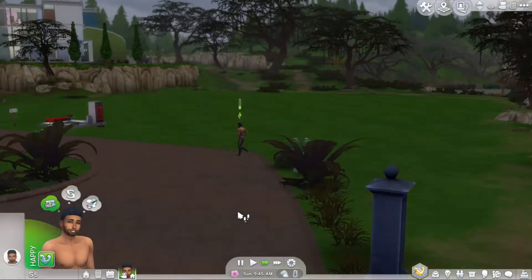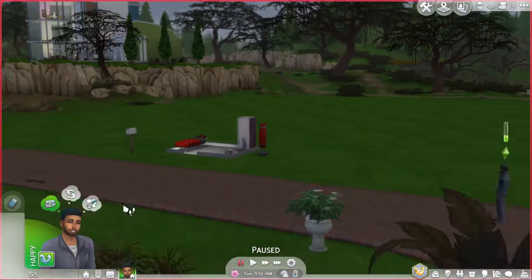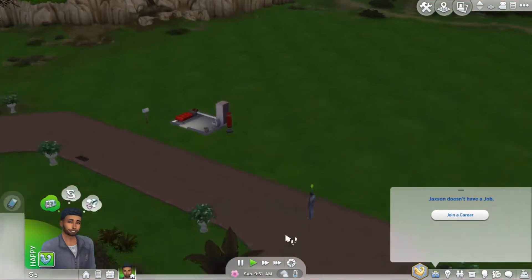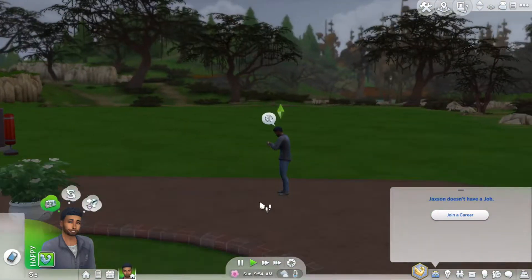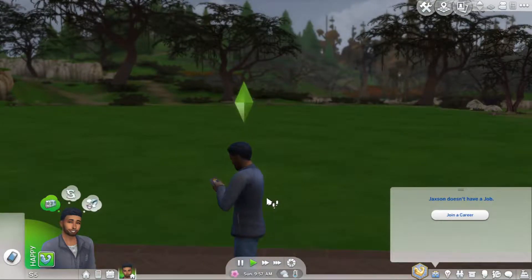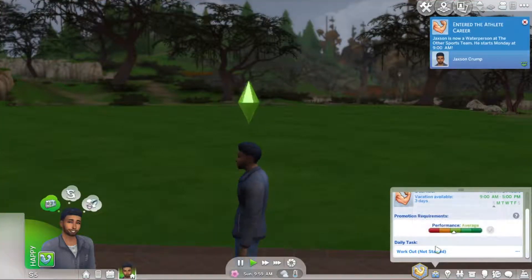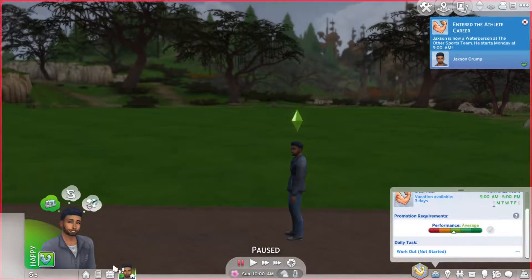Doesn't look like there's any plants we can get — obviously it's a little early. He's worked out for one hour. Oh, we need to start him on a career — forgot about that. Let's start on a career. It's gonna be an athlete. An athlete needs to work out, so I think we will go to the gym.